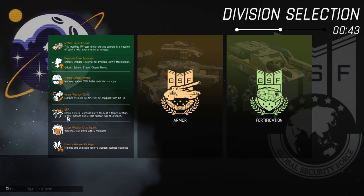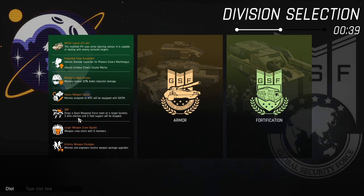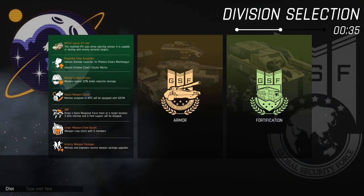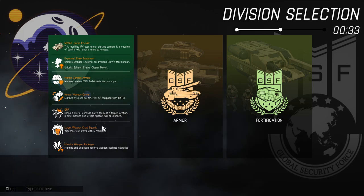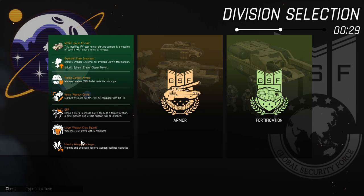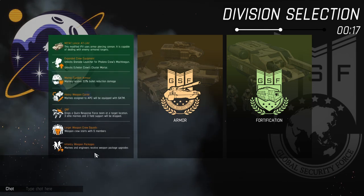QRF drop is basically what it says — elite Marines can, with this upgrade, destroy enemy mules and power plants, so they are pretty strong. We have logic weapons that don't do much, and infantry weapon packages — those two are passive. The infantry weapon packages upgrade is really good because it just increases the DPS of your Marines and engineers. That's one of the main reasons you'd go into infantry: to win early engagements.